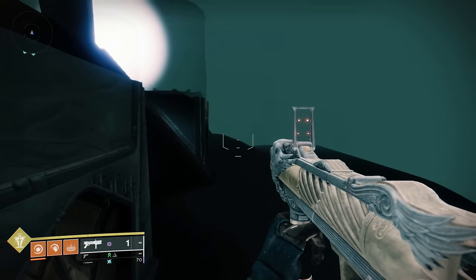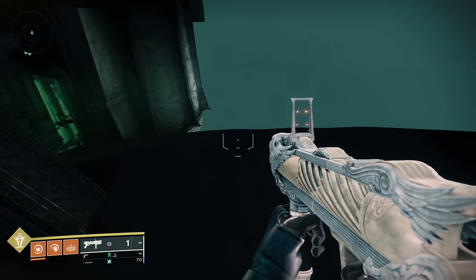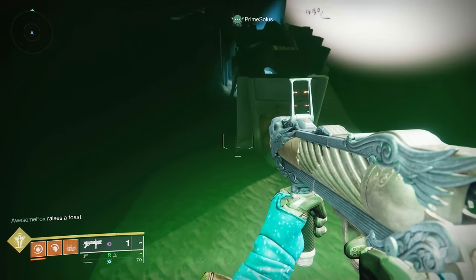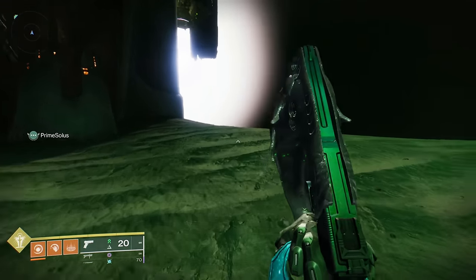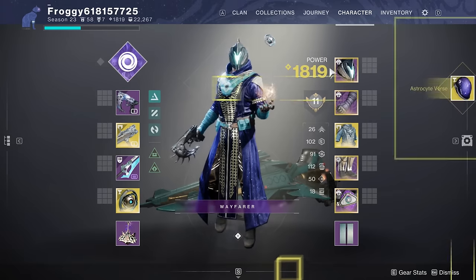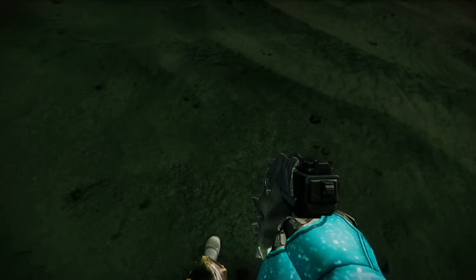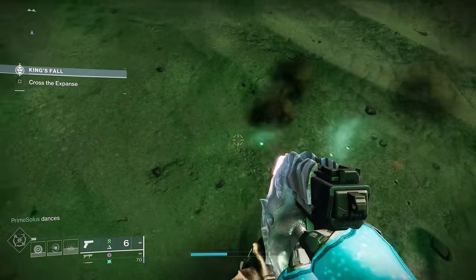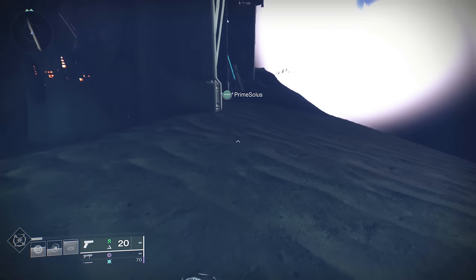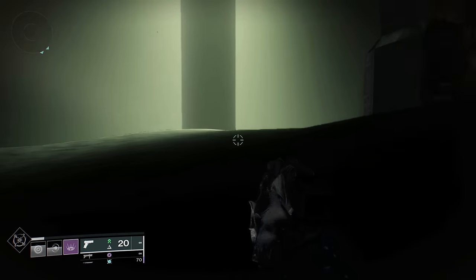We're getting close to the reason I've swapped back to Warlock here. Getting into the Golgoroth area is kind of tricky because there is a push barrier in between us and it. But luckily it's one that we can blink through. On Hunter you could use the Stasis Super to push yourself through as well, but that would mean waiting for the super. And while we do have a flag, blink makes for much faster retrying. Now let's get rid of that blink.